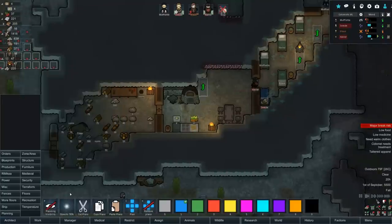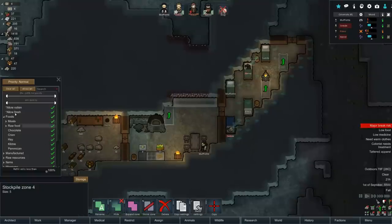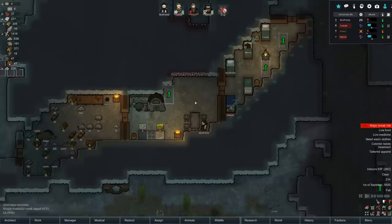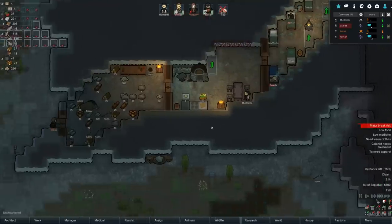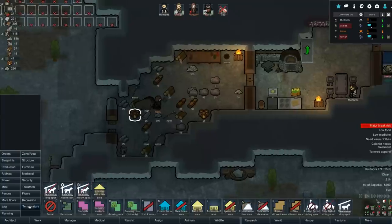Here's one thing I can do about the tables - let's throw in a stockpile zone here, priority critical, meals only. At least then every time they get a meal they should be near a table. Hopefully that helps out.